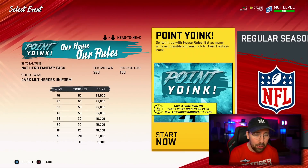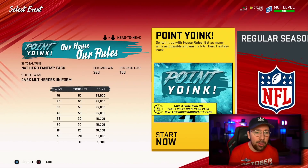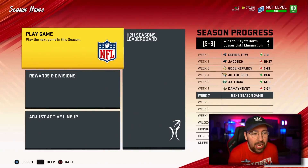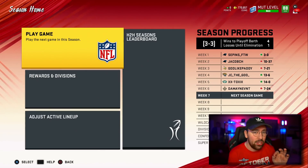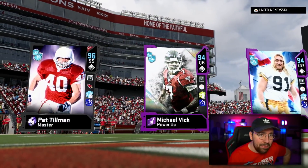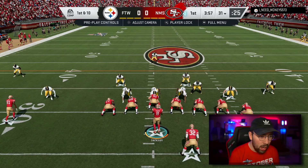This video is getting long so we're going to hop into a regular season game. I would play House Rules, but the gameplay feels weird there. We're playing against 'I Need Money 55 13' — he's got Mike Vick, Pat Tillman, and Kevin Greene. Our team is better but we're still matching up against some tough players.